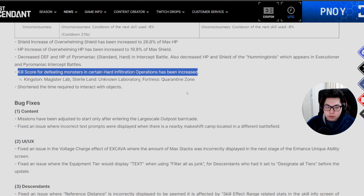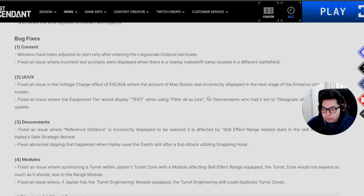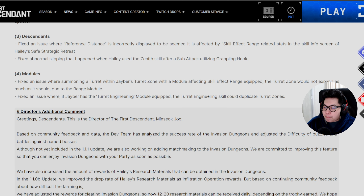They've shortened the time required to interact with objects, which is good. Bug fixes: missions will only start after you enter the large-scale outpost barricade. They fixed incorrect text displayed near makeshift camps in different battlefields, fixed a voltage charge display issue on the Excava where max stacks were incorrectly shown, and fixed an equipment screen text display issue when using filter-all-as-junk.